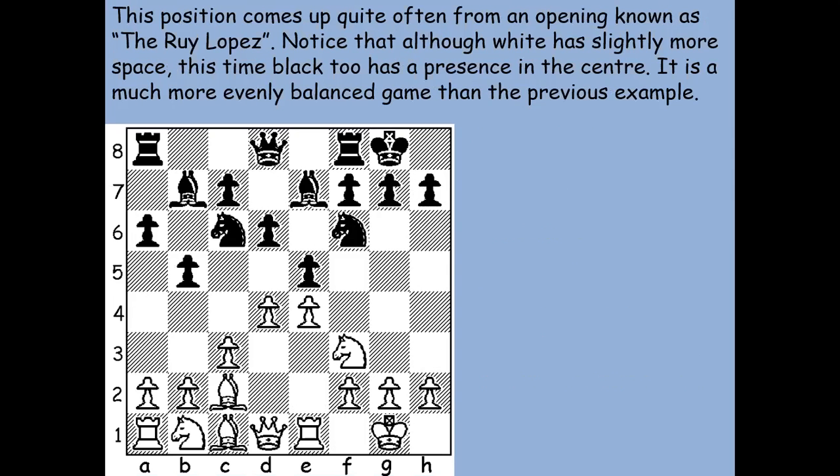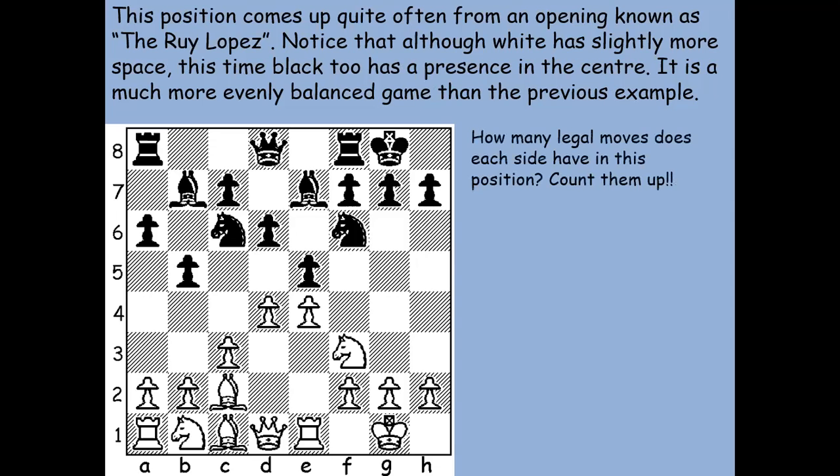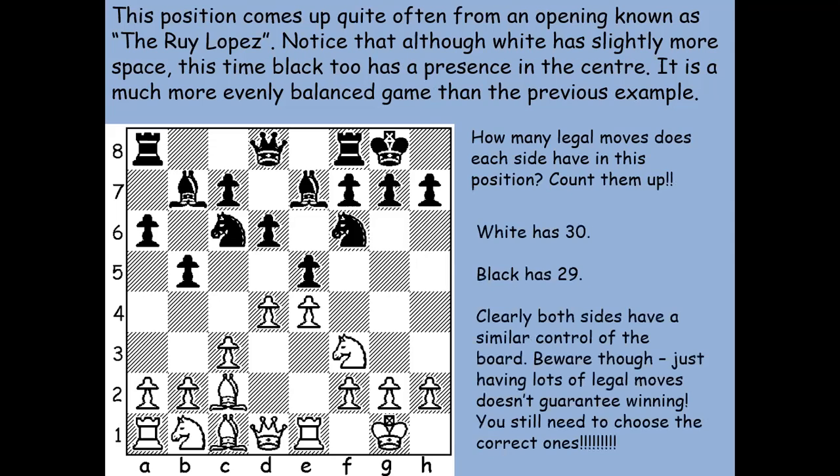Here's a classic position from an opening called the Ruy Lopez, or the Spanish Opening. White has slightly more space, but this time black has played the opening properly and has a presence in the center — so it's much more evenly balanced. White has pawns on d4 and e4, but black has d6 and e5 pointing there. Black's knights are central, white has the queen on d1 and rook on e1 pointing at the center, and black's queen on d8 can easily place a rook on e8. Counting legal moves: white has 30, black has 29 — very balanced.